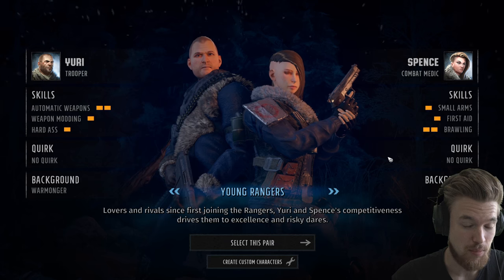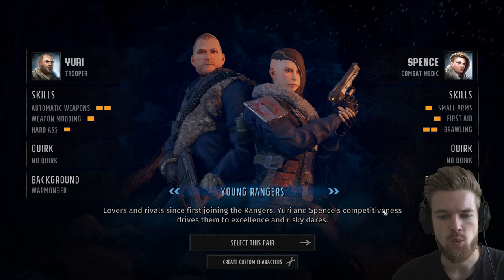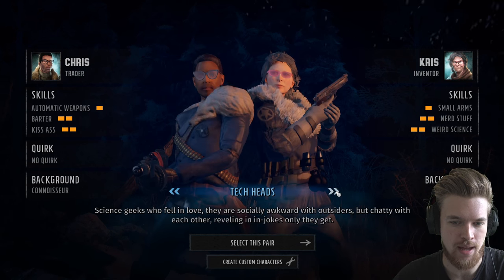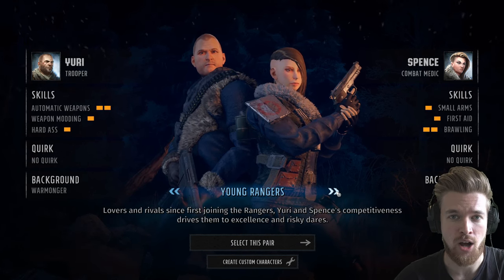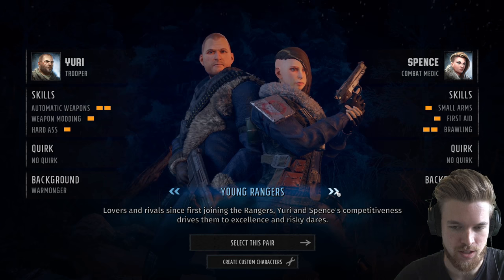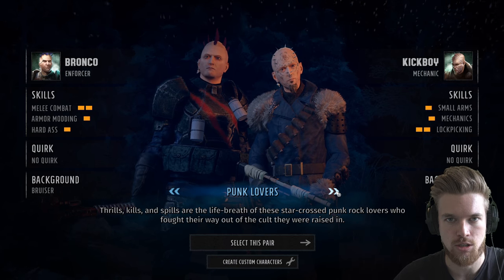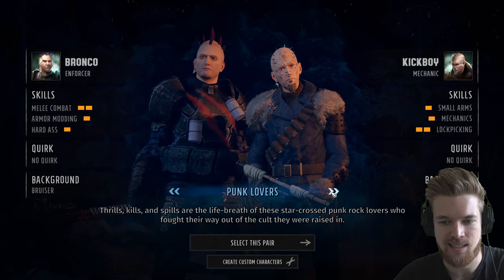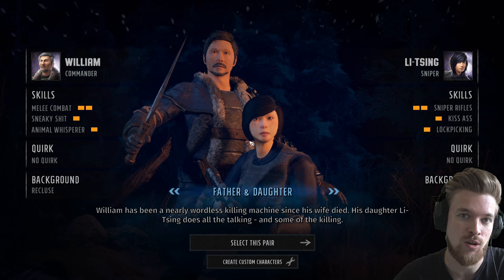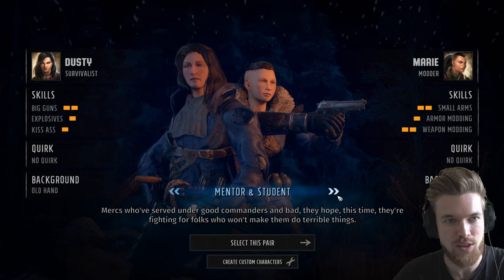The intro introduces the story nicely — you don't actually need to play the old Wasteland games to understand what's going on. We have a selection of pre-made characters to choose from, but I'm going to be making my own characters to show the true roleplaying aspects the developers have put hard work into. The cool thing about the pre-made characters is they're pretty balanced if you're unsure how to play, and they also have unique voice dialogues and banter between them.